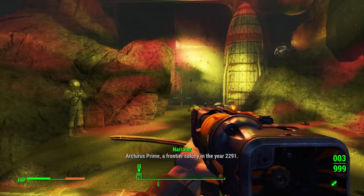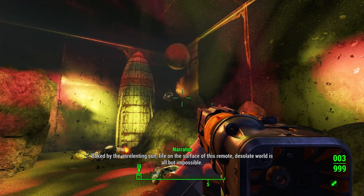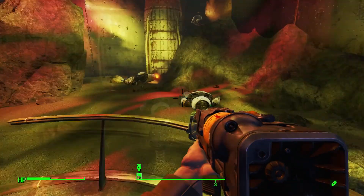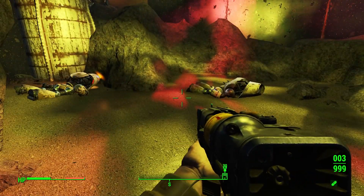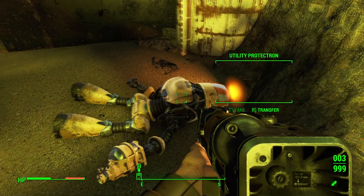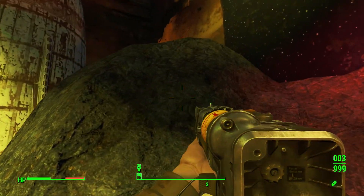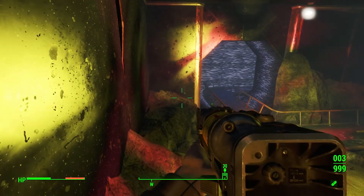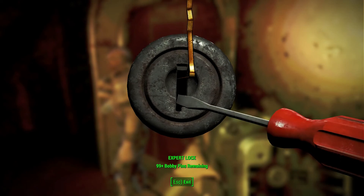Let's listen to that — I didn't get to hear it because I was too busy fighting off Protectrons. Arcturus Prime — a frontier colleague. In the year 2291, baked by the unrelenting sun, life on the surface of this remote, desolate world is all but impossible. There's an astronaut animatronic — I could take his spacesuit but I don't dare, because I'm afraid it'll get stuck in my inventory. Picking it all up. Oh look, we found a hidden door back here. Man, am I going to be able to get up here to get his stuff? I am. It's very important to me that I get it.